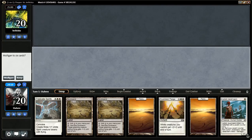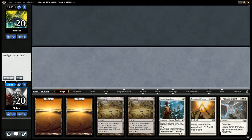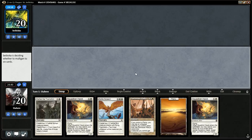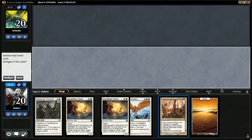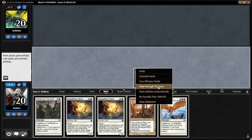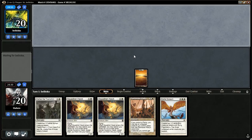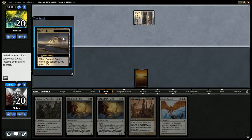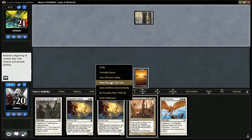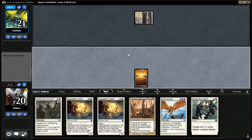We get to go first. Take a look at the opening hand — whoa, this is not keepable. We got a mulligan. This is pretty bad too, we have double hawk and only one land. I'm not going to go down another card though, that goes to the bottom. We really need a land here if we want to be competitive. It's going to be a long, difficult road — white and black. Not a land, pass the turn. This is going to be tough.